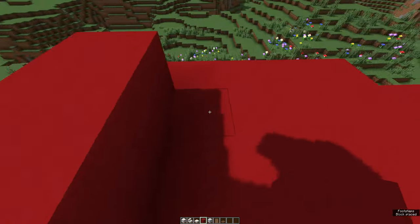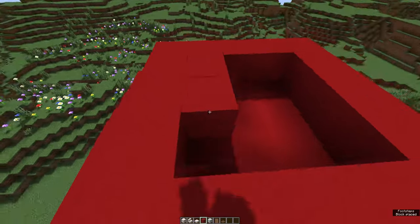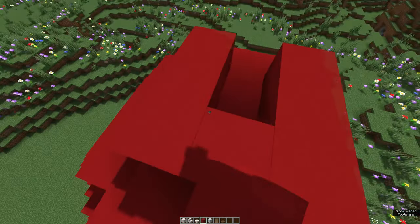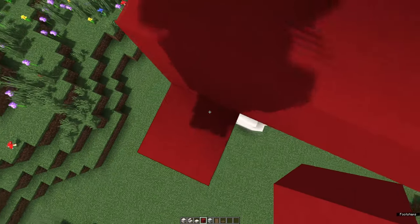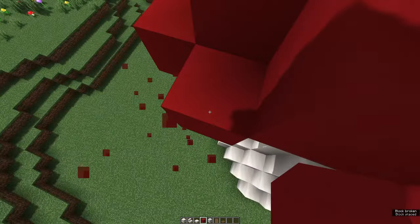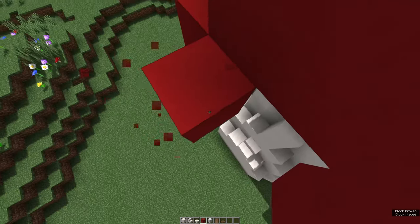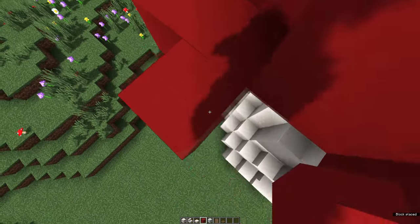Now we're gonna make a square but take off the corners. Fill that in and we're almost done. Take off those corners, and if you want you can add another layer on top — either a square or cut off the edges like we just did. For this final bottom layer, just add a block by bridging, then remove the bridging block. Pro tip: don't break the block you're standing on — otherwise that happens.